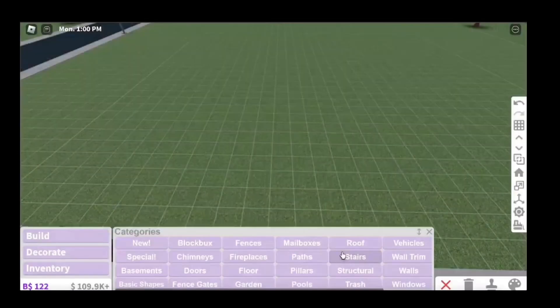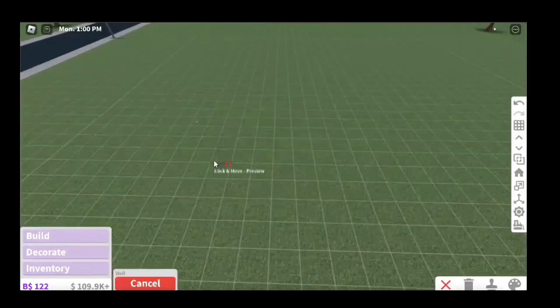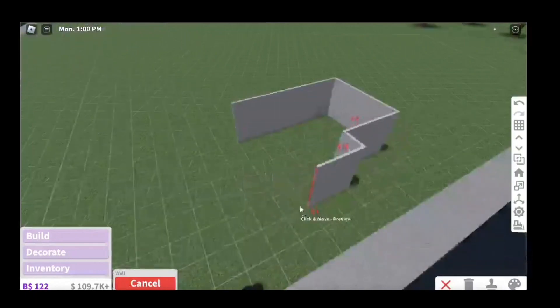But yeah, once we go — three, two, one, go. Alright, walls. We're going to make like a little house, okay, because we don't have time for like these big houses.